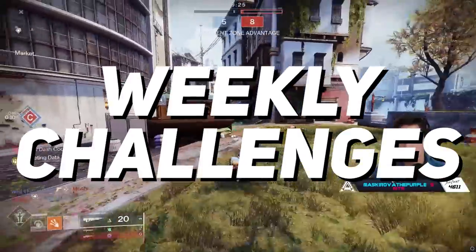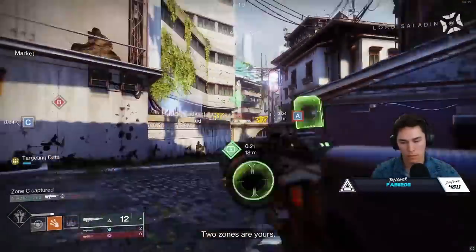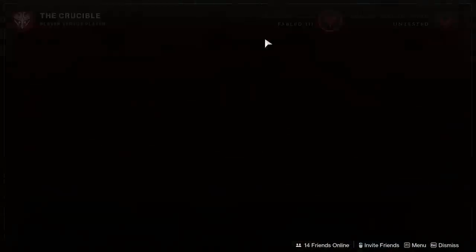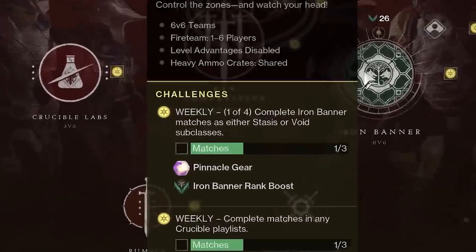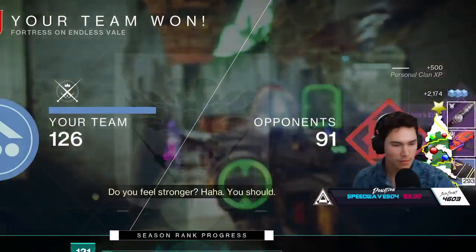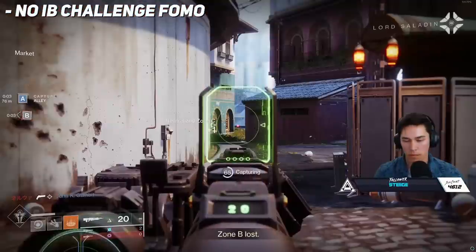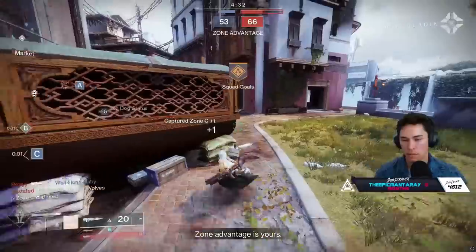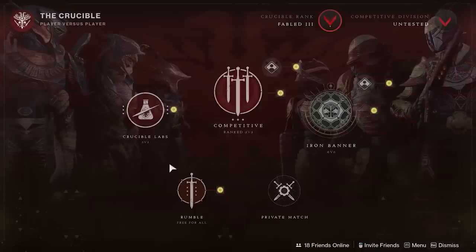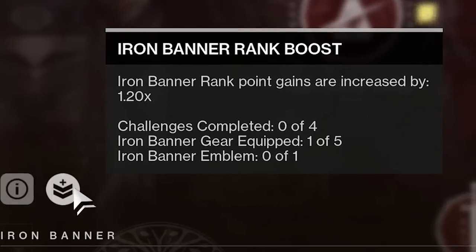Let's talk about how the weekly challenges work, especially in regards to reputation gains. You actually get Pinnacles from doing the weekly Iron Banner challenge, which you can view when you hover over the Iron Banner node in the director. There's a total of four weekly challenges, but they only become available each day. Today's challenge is just to complete three games on either a Stasis or Void subclass. Once you do that you'll get your Pinnacle engram. If you don't complete today's challenge, don't worry, because the challenges are always available to be completed - tomorrow's will unlock and you'll still be able to complete today's. The more challenges you've done, the more reputation you'll gain from completing Iron Banner matches. You can view these boosts on the left side of the screen when you've clicked onto Iron Banner - there's an icon that shows your rank boosts. These boosts are account wide, but the challenges are available on each character.